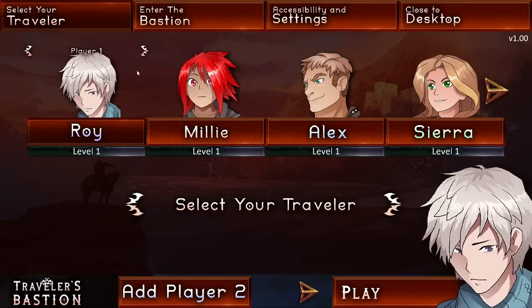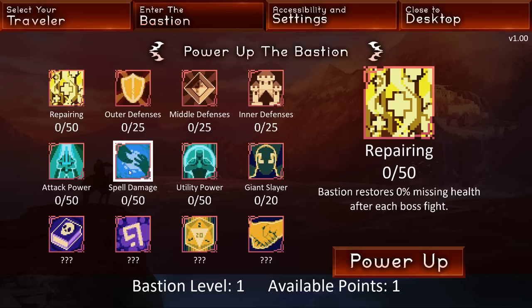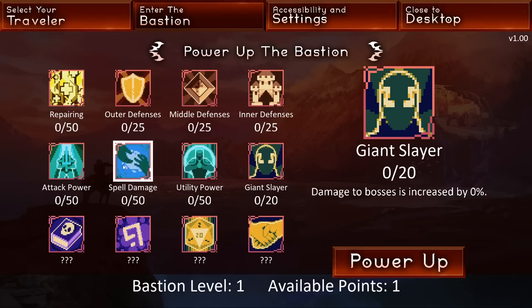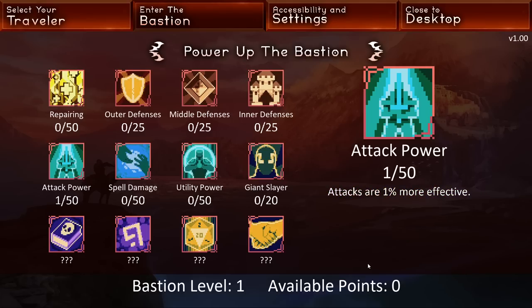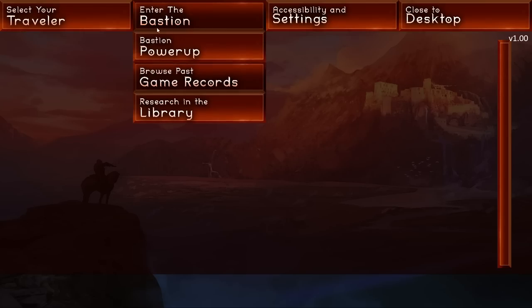Roy, Millie — I don't know the difference between any of these characters. Enter the Bastion. Okay, it's the meta progress stuff. Let's power up my attack power. I'm 1% more powerful. Absolutely. We have no records. Okay, let's pop on in.